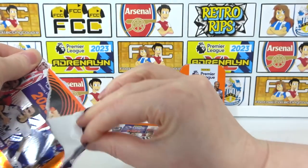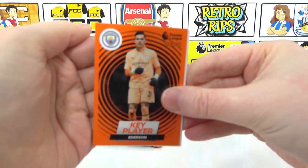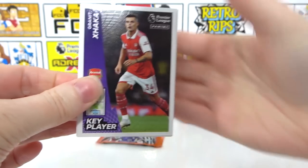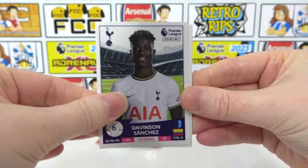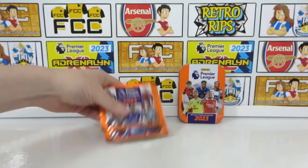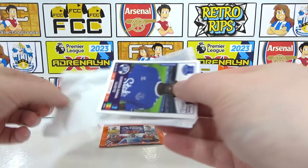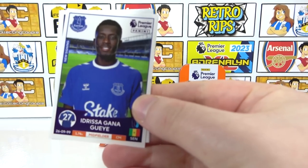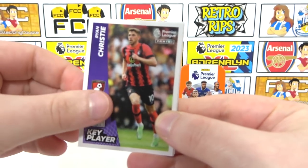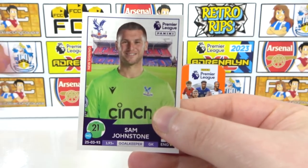Here we go — is she going to get a shiny? She's got a nice orange one at least. So it's a key player of Ederson this time. We need his regular sticker. Key player Xhaka — we do need his normal one. Then we have Sanchez, Gilmour, and Sambi. Two packs left — we've got a Drissa Diné Gana new signing, he's back at Everton. Then we've got a Ryan Christie key player, Anthony, Zachariah, and a Sam Johnson.